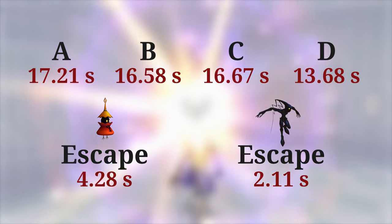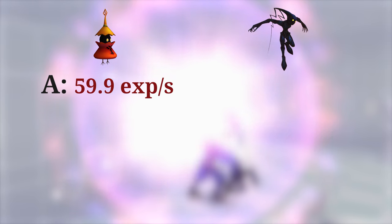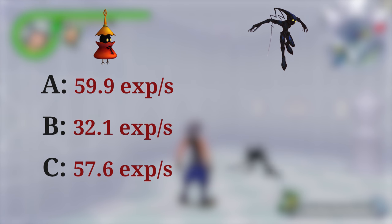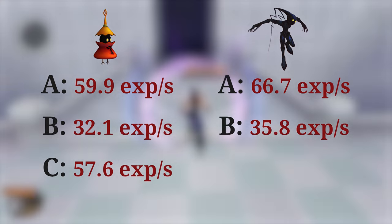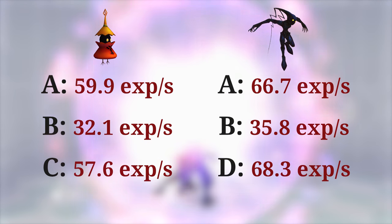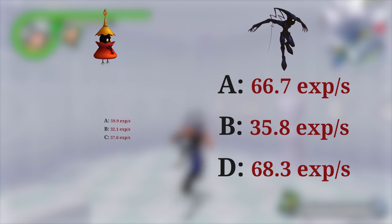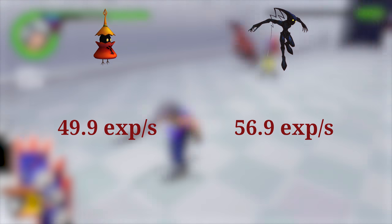Now that we have the time it takes to complete an encounter and engage in a new one, we can find how much experience we get per second — simply by dividing the experience yielded by an encounter by the time it takes to complete it. When fighting Red Nocturnes, the experience per second for each wave is: A is 59.9, B is 32.1, and C is 57.6. For encounters with Neoshadows: A is 66.7, B is 35.8, and D is 68.3. Assuming equal probability for each encounter, the average EXP per second fighting Red Nocturnes is 49.9, while fighting Neoshadows is 56.9. The fastest way is clearly to fight the Neoshadows.